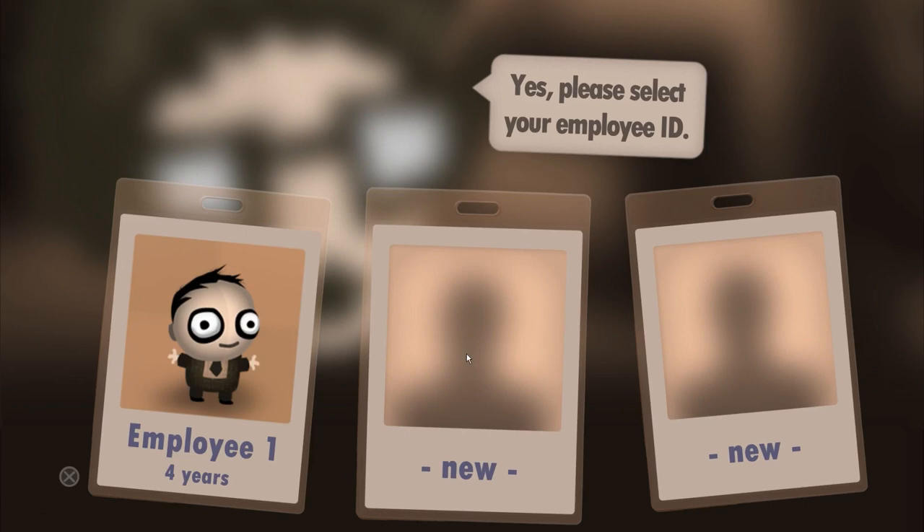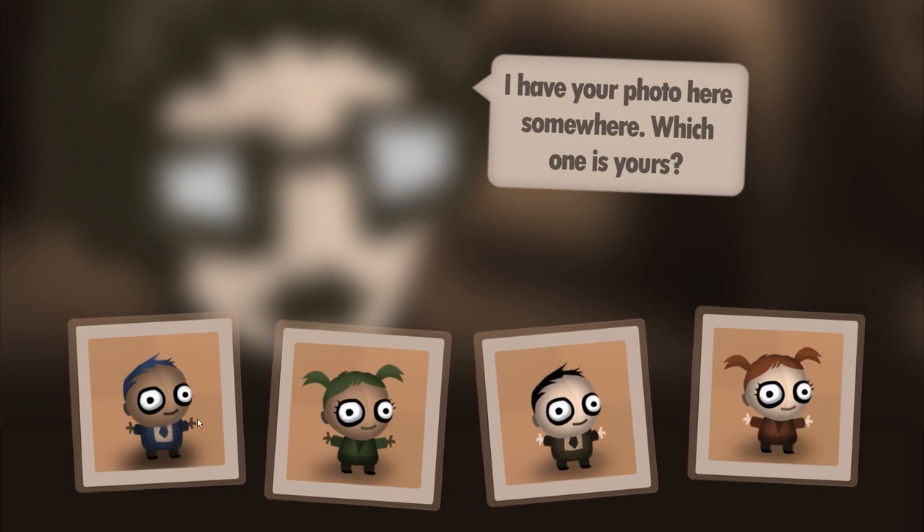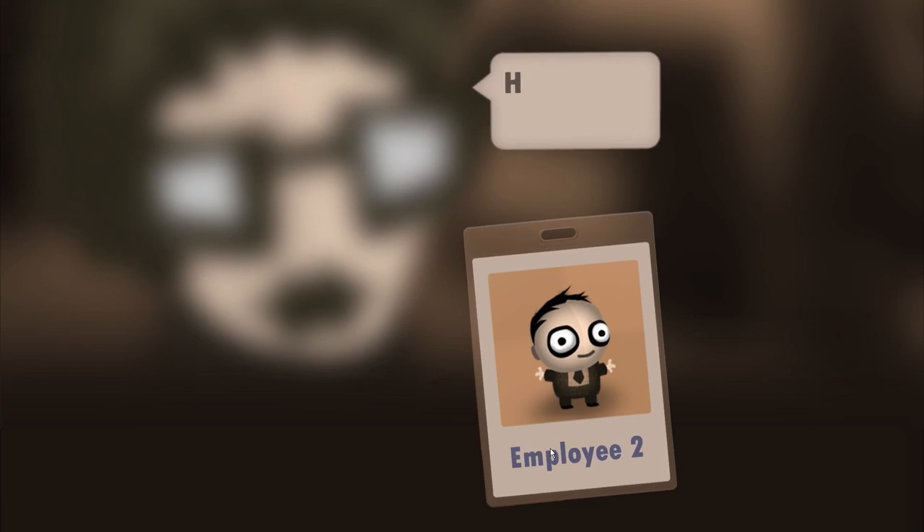I did test it out just to make sure I would enjoy it. Select and play. I'll go with this little dooter for my photo. I'm employee two. Here's my badge. Please proceed to the elevator.